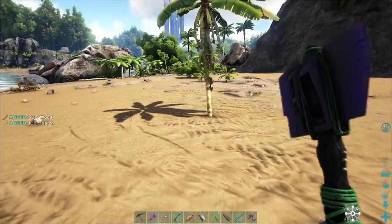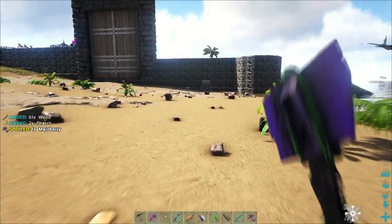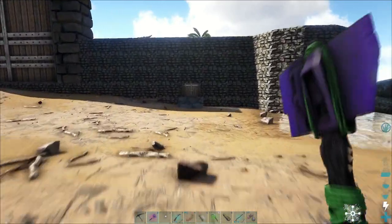So I got 50 wood and 10 thatch from that swing, then 61 wood and 2 thatch. Now let's get back to the settings and change this.